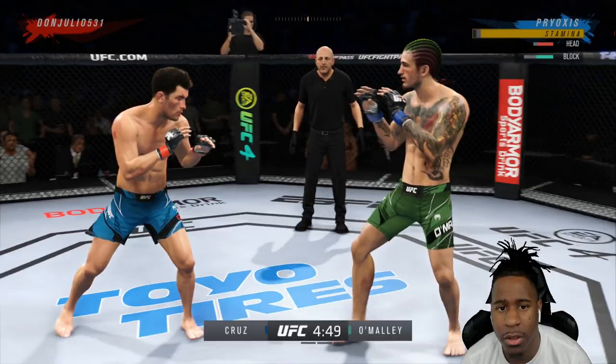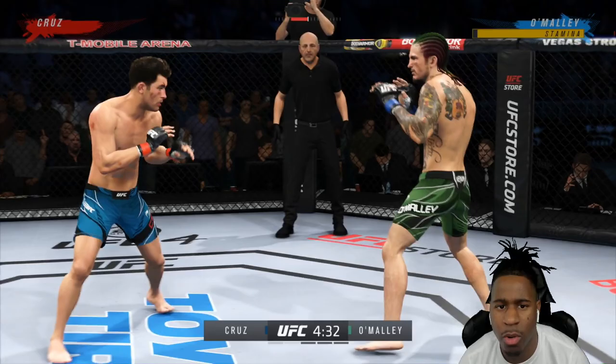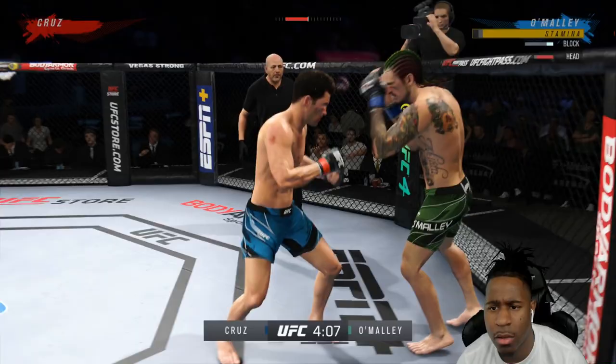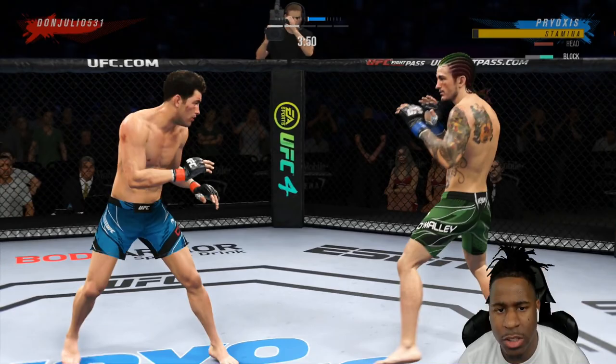I'm switching my game plan to looking to counter him rather than offense. The problem with being defensive is — I slipped my head to the side and his strike still landed, which is a thing that happens. But we'll take it — there goes the jab cross and we drop him.